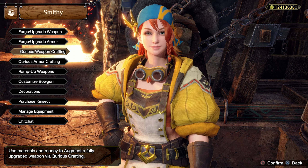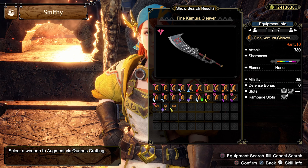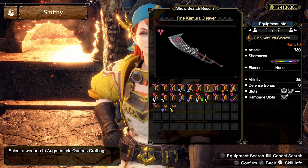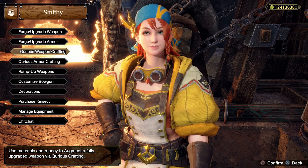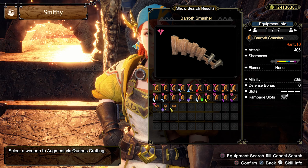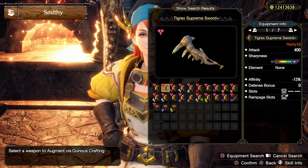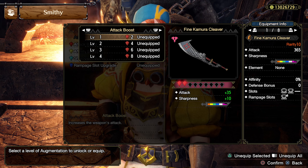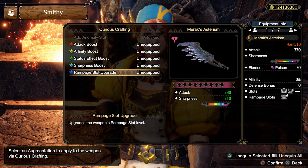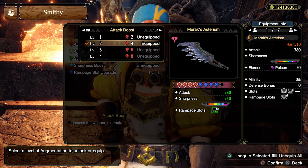For the builds. In this update, there's an important change on Curio crafting for weapons. Now it gives additional attack, element, and sharpness just by unlocking anomaly slots. These augments will change depending on the weapon — for example, if you have a weapon without any elemental value, only its attack will increase. Weapons with element will change some of the raw upgrades to element. Knowing this, we recommend builds with the following Greatswords: Azure Blaze Greatsword, Merax Asterism, and Fine Kamura Cleaver. These have very good raw, sharpness, and slots, which makes the build quite easy to put together.